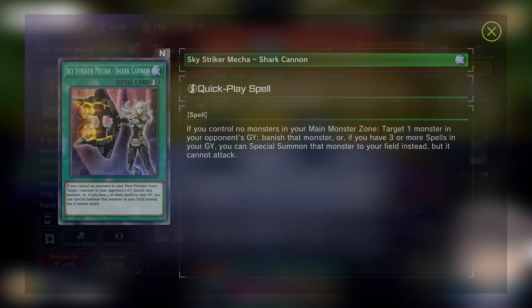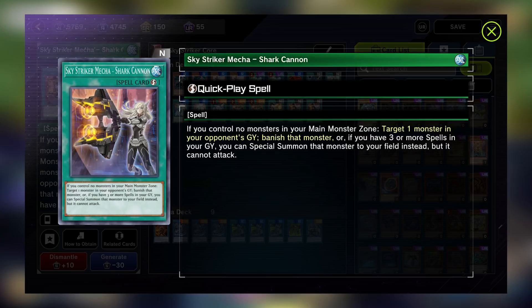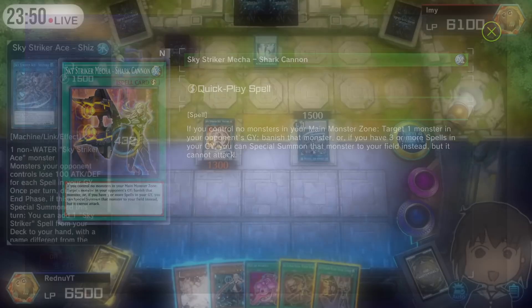Shark Cannon is a quick play spell that is especially useful in this meta. The plain effect allows you to target and banish a monster from your opponent's graveyard. Unique to Shark Cannon, the bonus effect actually replaces the effect of banishing and lets you special summon that monster instead, with the restriction that it cannot attack. This is useful for combo link summoning plays, but it's important to note that this monster you summon will occupy a main monster zone, which will prevent you from activating other Skystriker tools after this card resolves.